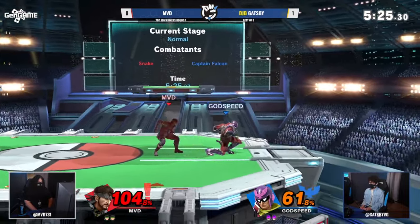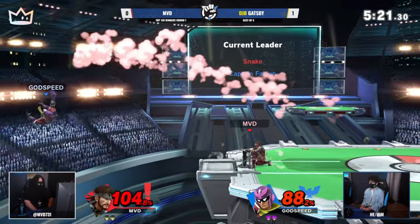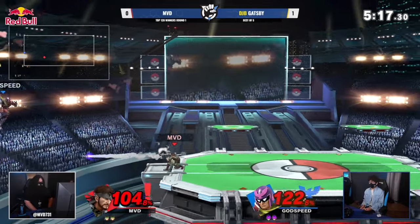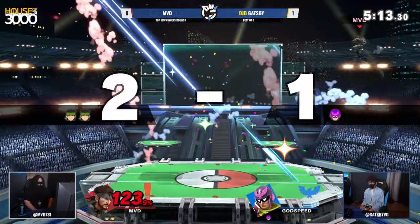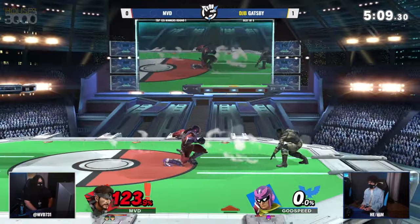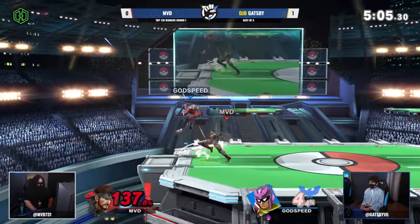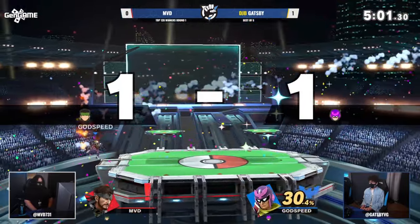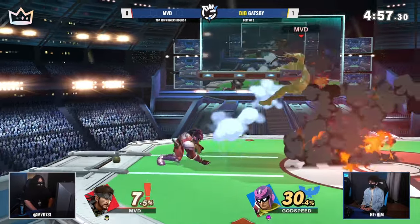Defensive options for MVD looking real good — a lot of spot dodges, a lot of rolls to avoid command grabs or dash grabs from Gatsby. The hit into the down smash looking really good. You know what, I actually liked it — Ultimate does have some very goofy programming moments here. So MVD going to capitalize as much as possible, gets the F-tilt but the tech. That's a good trade — only 30%. Definitely can even this up with one good grab here. We've seen it so many times before.